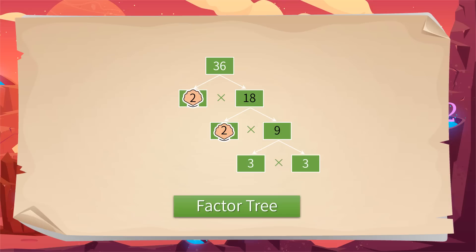3 is a prime. Now the tree is finished. We have all the prime factors, as we have the multiplication equation: 36 equals 2 times 2 times 3 times 3.